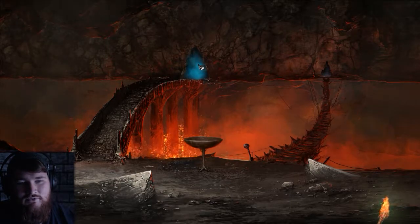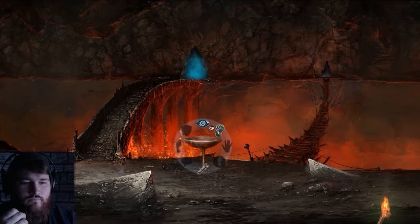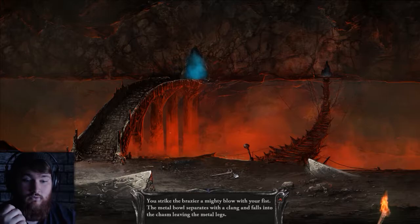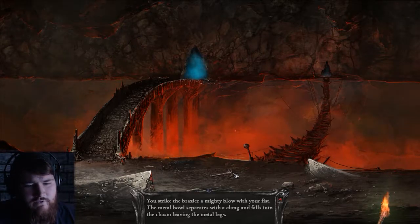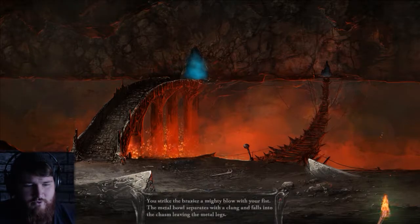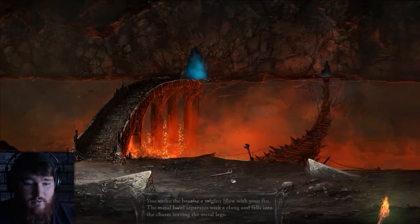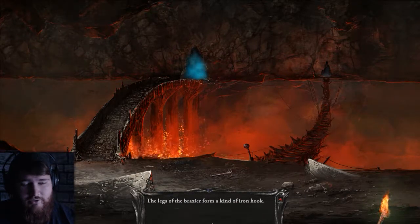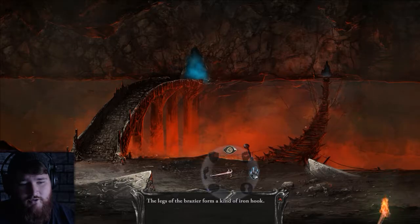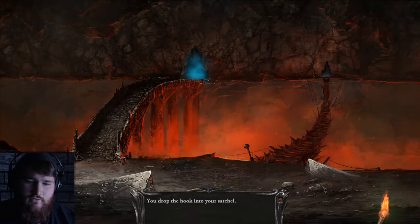So that just leads to the mirror room, just below the mirror room. Whoa! You strike the metal brazier with a mighty blow with your fist. The metal bowl separates with a clang and falls into the chasm, leaving the metal legs. The legs of the brazier form some kind of iron hook.